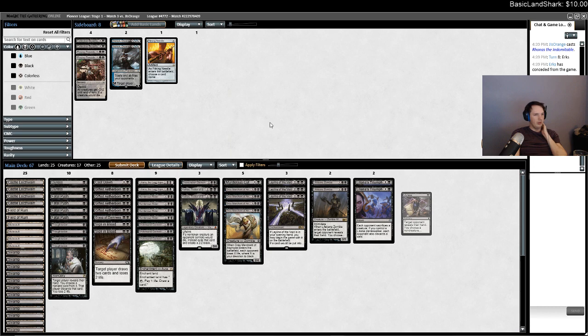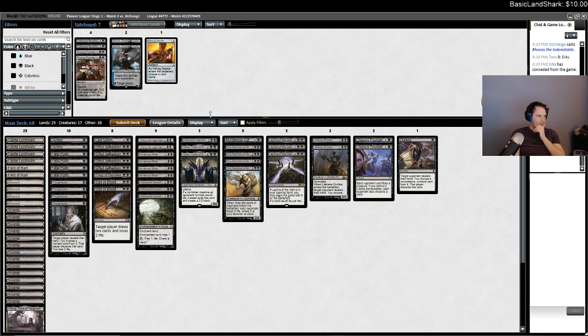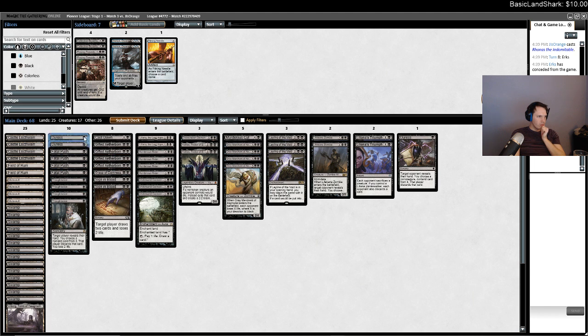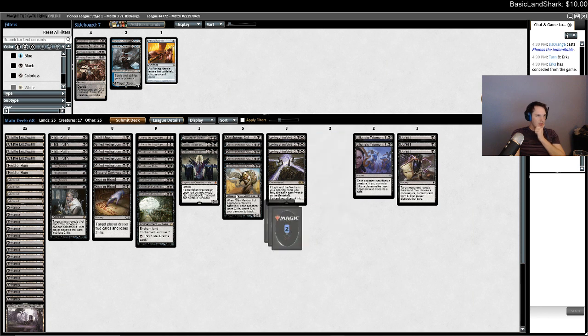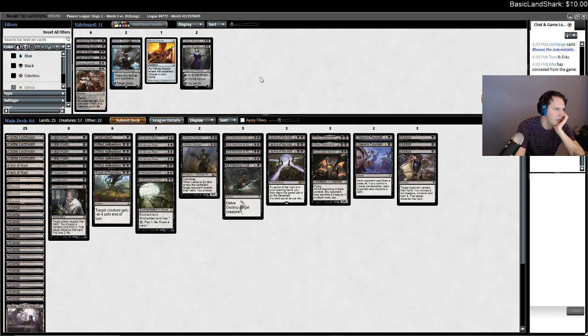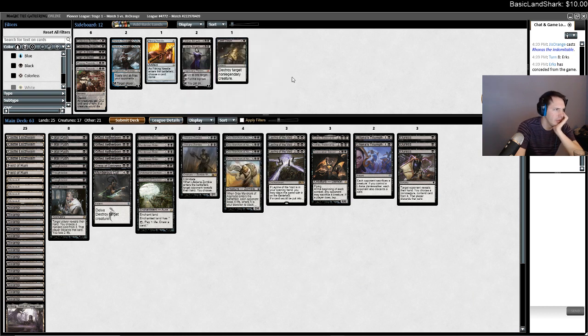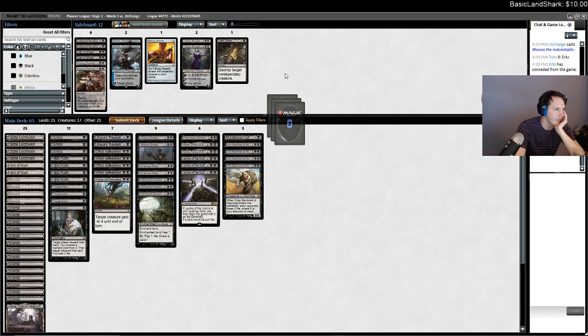Nothing worth complaining about — Thoughtseize decks don't only win every tournament because opponents are allowed good draw steps, that's how Magic works. I think it was close though. Them topdecking Gather the Pack the turn I didn't use my Duress because I knew their hand had no creature spells — that was the turning point. I think it's pretty easy: just hope my Fatal Push is good. Should be — this is Pioneer, not Modern.